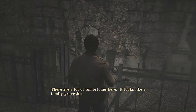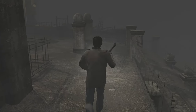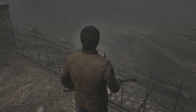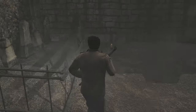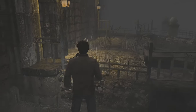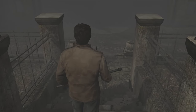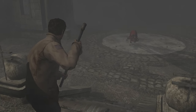Founder's Garden — not seeing a lot of vegetation. A lot of tombstones here, looks like a family gravesite. There's a dog eating something over there. I could try walking and turning off my flashlight to sneak up on it, though being a dog it might hear or smell me. Walking is very slow.